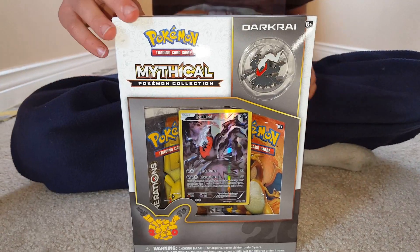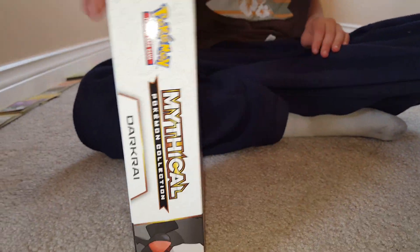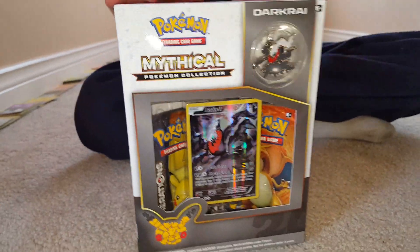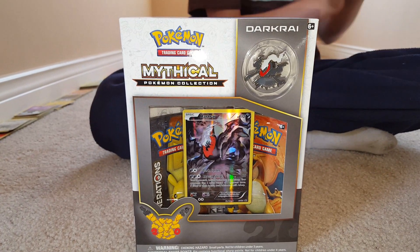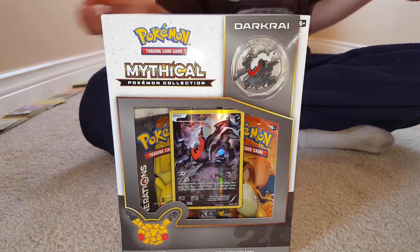Can you give it a little spin around so we can see? I like how the Darkrai card does 80 damage and makes them go to sleep, and they have to flip two coins, and if either of them are tails, they're still asleep, which I think is awesome. It sounds awesome to me.